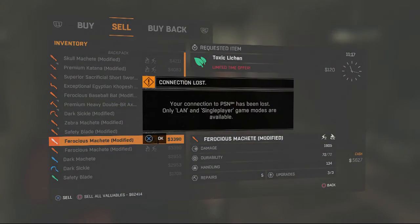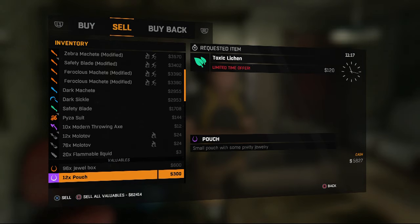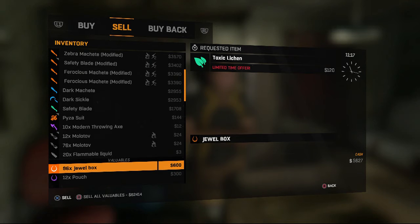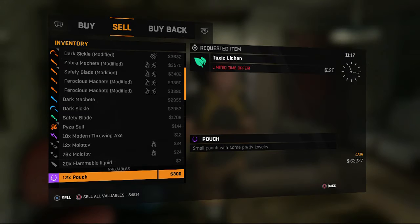I currently have 96 because I've placed one back in storage so I can duplicate them whenever I need to. My current balance is five thousand six hundred and twenty-seven dollars. We click 'sell all' and we get sixty-three thousand two hundred and twenty-seven dollars. So this glitch is a really cool glitch to use if you want to get more money.